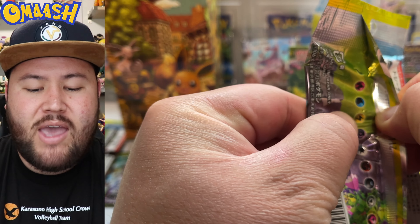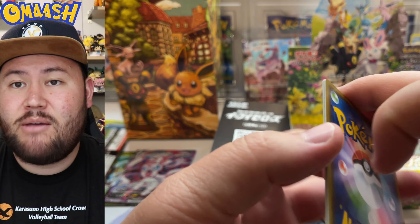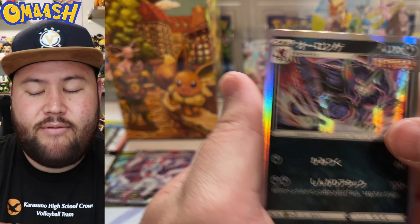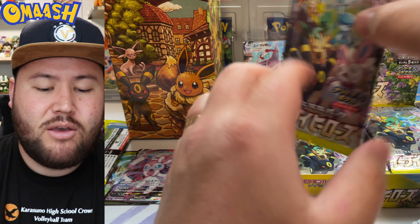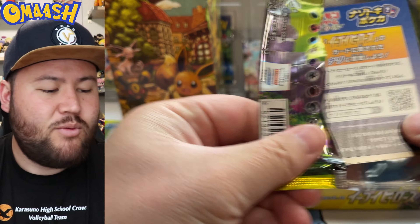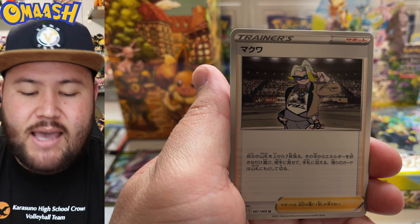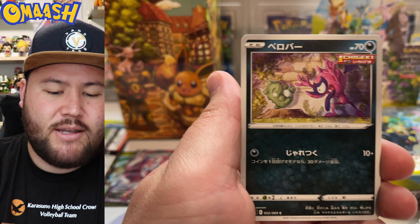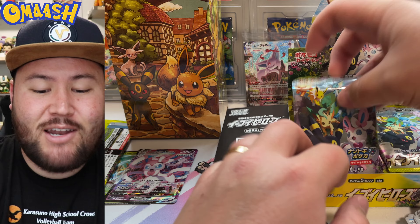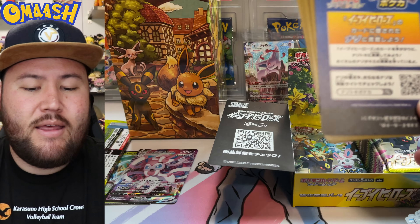We have three boxes so far — my friend is going to send me the stuff he was able to get on his side. We have plenty of chances to get so many good cards. This set is going to be epic. It is confirmed, guys, that the Eeveelutions — this set will be part of Evolving Skies coming out in August. And it's going to be a wild time. That set is going to be crazy. Dragons are coming back. Rayquaza is a fan favorite and he will be in there.